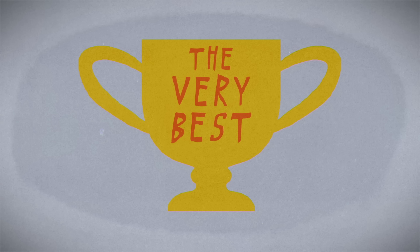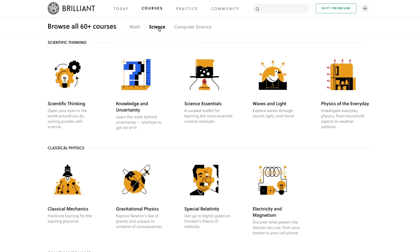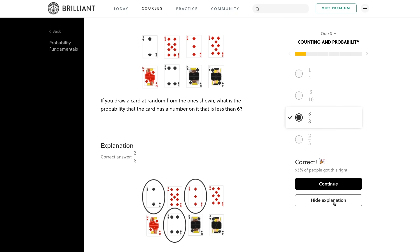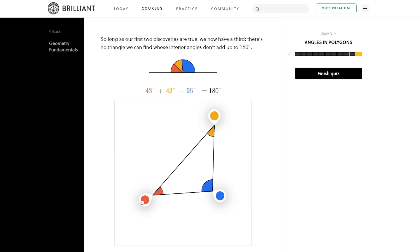Nobody becomes the very best without practice. If you're looking for a way to make problem-solving practice fun, try out Brilliant. Brilliant's many STEM courses take a hands-on approach to learning by featuring interactive challenges. In their math library, you can tackle probability fundamentals, or study subjects like algebra, geometry, and calculus from beginning to end. Visit Brilliant.org/TedEd to try it out, and the first 833 of you to use that link will receive 20% off the annual premium subscription fee.